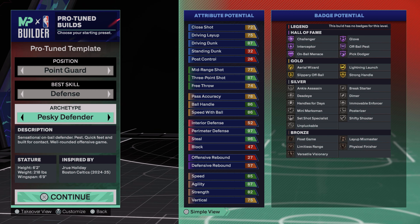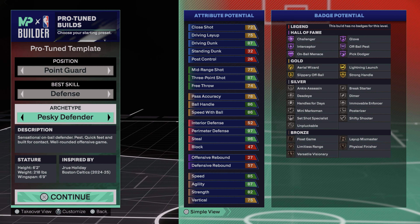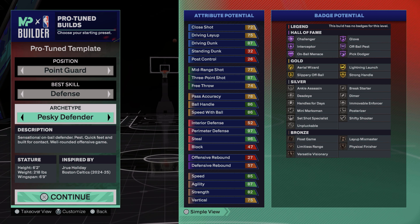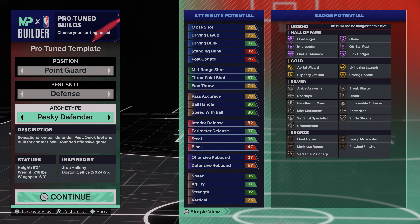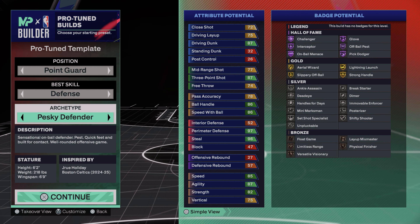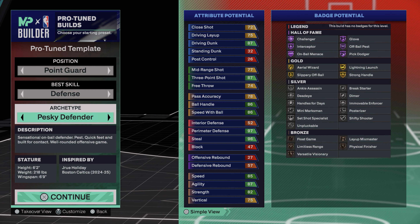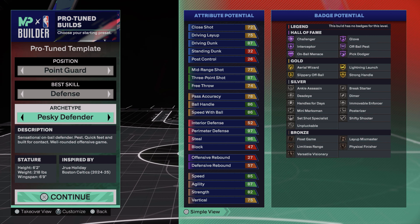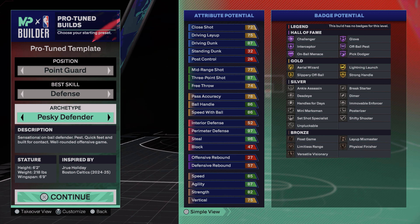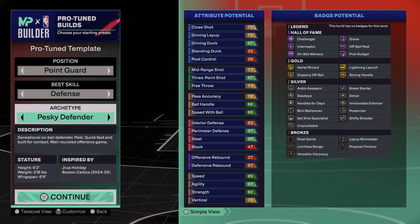Now the meat and potatoes of this build — the defense. You get a 97 perimeter, which is bananas. On top of that, you get 96 steal. That is crazy — 96 steal and 97 perimeter means you're going to box everything. Any guard trying to dribble in your face — give me that. Plucks are good enough, especially with the bumps from perimeter defense. Then you still got ball handle, you can shoot the three, you can dunk. This build is wild — you can run the one, the two, take it into 1v1s, 3v3s, the twos court, or fives.